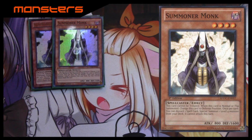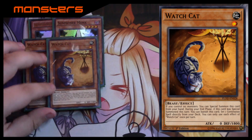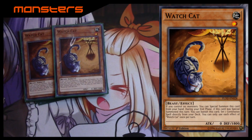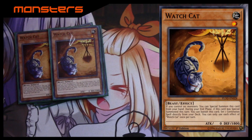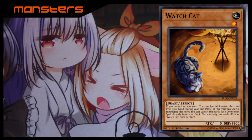This next card is kind of a hidden treasure in my opinion — I've been experimenting with it and it's been working out. It's just a random common from Soul Fusion: Watch Cat. If you control no monsters you can just drop it right from your hand. When it's special summoned, during the end phase you can banish it and then set one continuous spell directly from your deck. This mainly searches out Wind-Up Factory, the continuous spell you really need for the deck to really blow up.